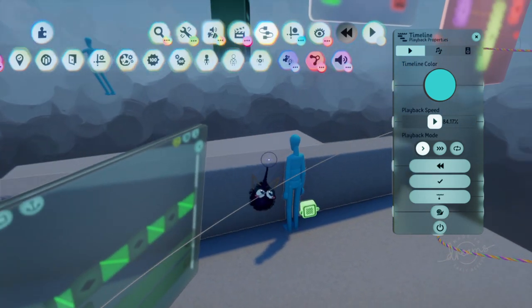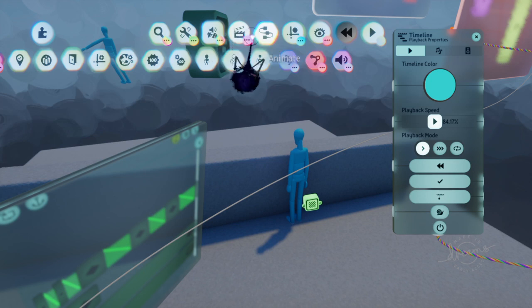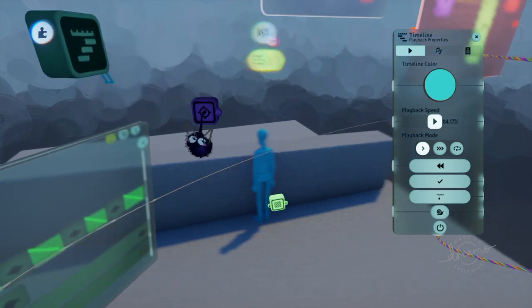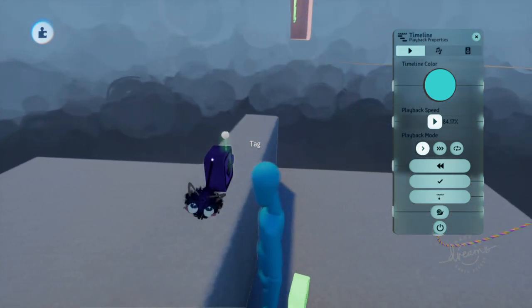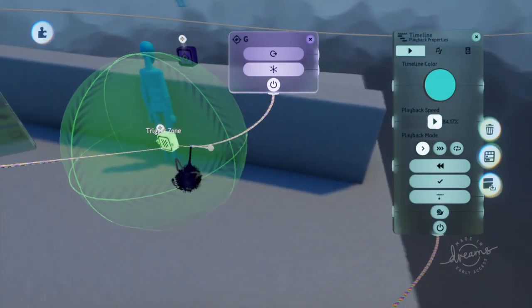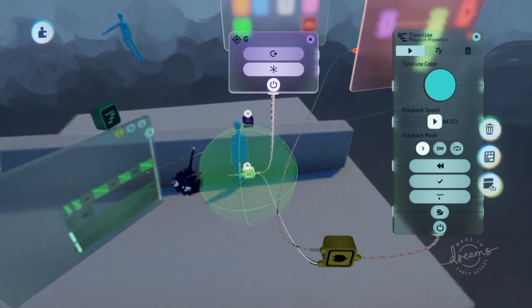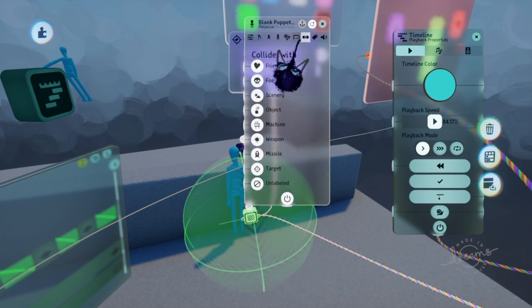You want to make it so the puppet looks at where it's going to do the obstacle course jump. This is a really easy thing to program. What you'll need is a tag — put it where the trigger zone or where the puppet is going to jump. Then put the detection output of the trigger zone into the power port of the tag. This means the tag is only on whenever the puppet is inside the trigger zone, so it only looks at that dot when the puppet is in range.